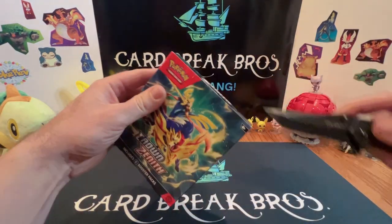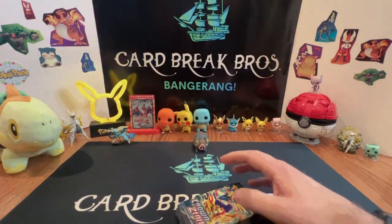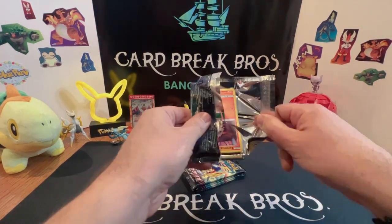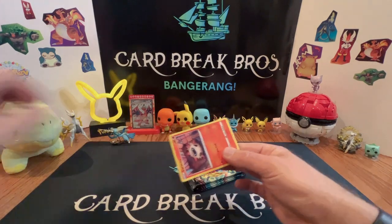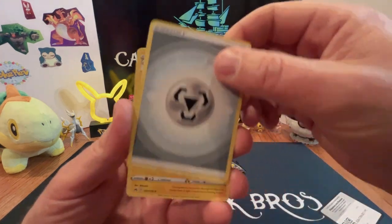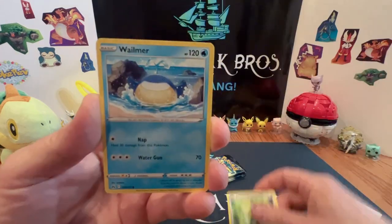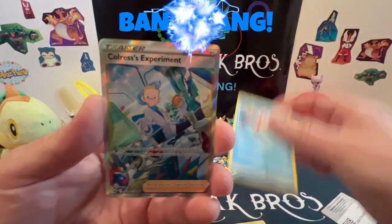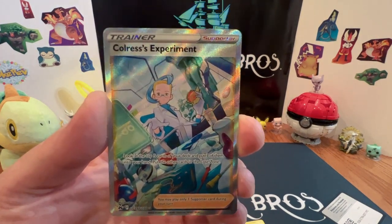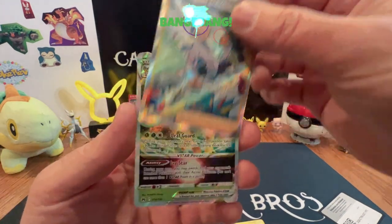We're gonna start out with this box here, go ahead and cut into it — got the tab. Should be six packs, guys. Crown Zenith goodness. Rip into the first one here. We got metal type Luxio, Matang, Shaman, Larvesa, Pointart, Whalemur, Pokeball, Corefish. Galarian Gallery bangarang — let's see if we got something behind it!